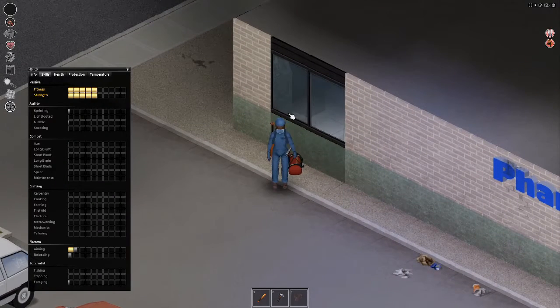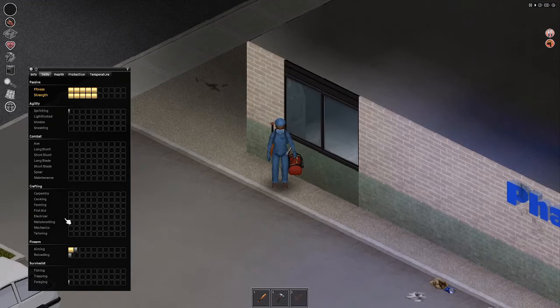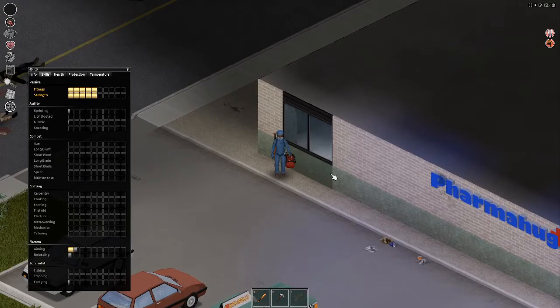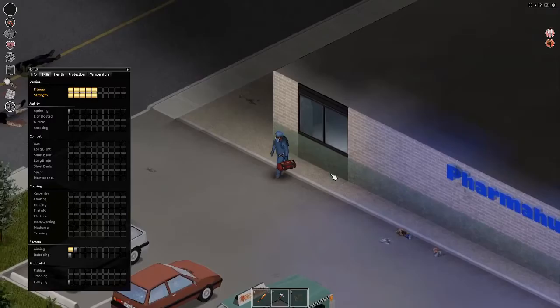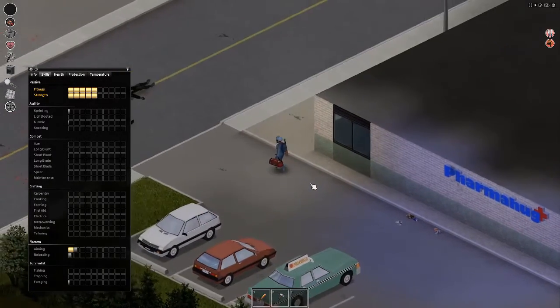Hello and welcome to my Project Zomboid First Aid skill guide. First Aid is a pretty easy skill to level and it helps you heal faster from your wounds. It can actually really help you out if you get a fracture — if you have a high First Aid skill, it will let you walk faster with a fracture.